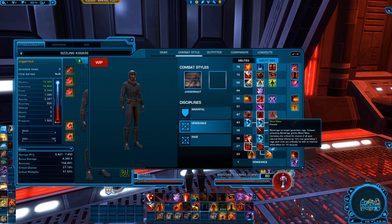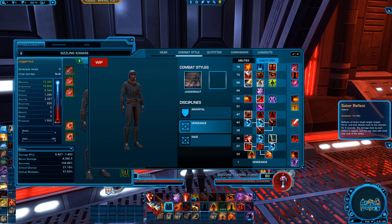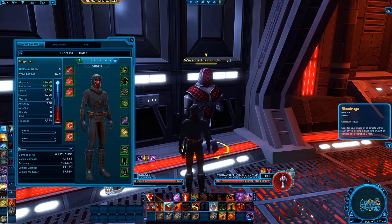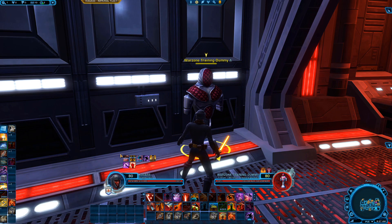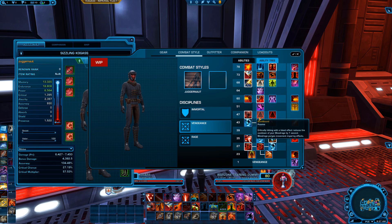At level 47, Blood Rage no longer generates rage. Instead, activating Blood Rage grants Blood Rites, increasing the critical hits of all your internal bleeds by 10% and generates one rage each time you critically hit with an internal bleed effect for 10 seconds. There's a bug right now where once you click an ability it kind of stays there — there's no recommit to skill trees.